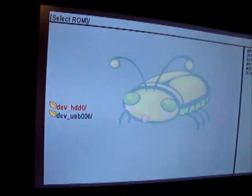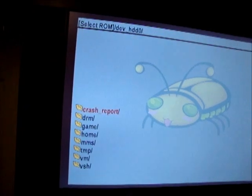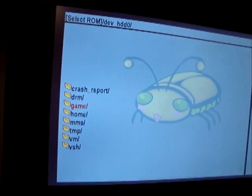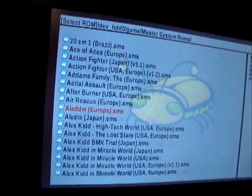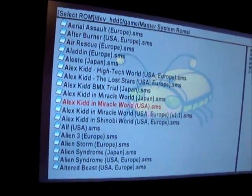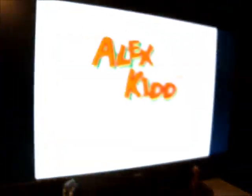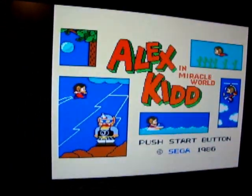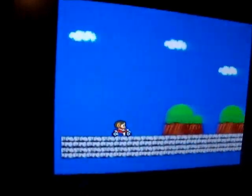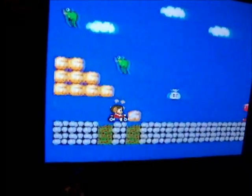I've just got to locate the ROMs — I know where I've stuck them. I know it looks a little bit confusing but don't worry about that. So I've stuck mine in — let's go to Master System ROMs. Everyone loves a little bit of Alex Kidd in Miracle World. Love a bit of Alex Kidd — go on Alex, kill those scorpions and those frogs!